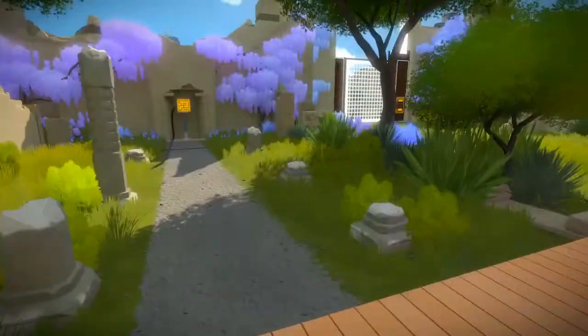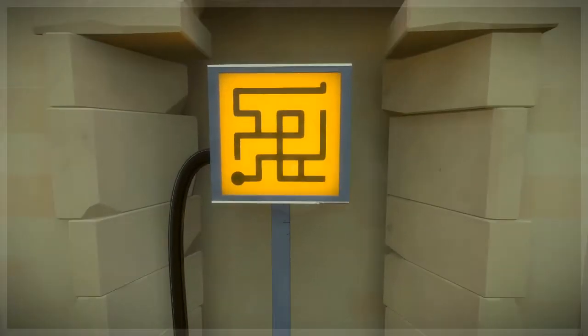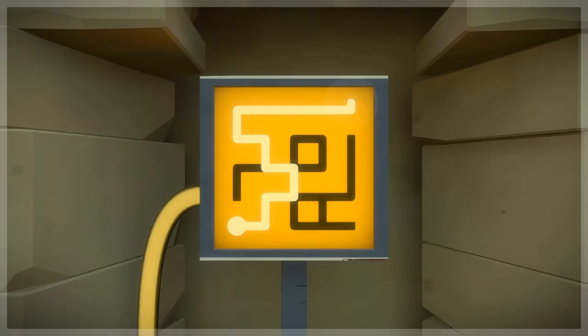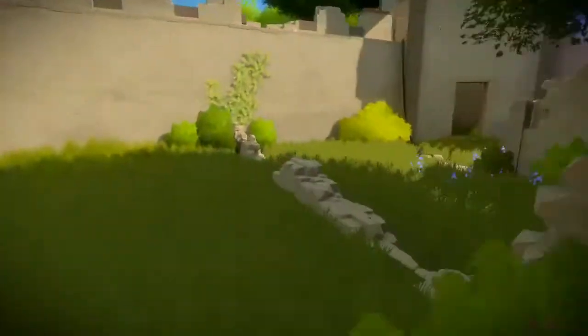The Witness is a portal tier IQ test. There are these screens lying around, and solving the screens' tests will open doors, activate elevators, or extend bridges. Most of what you'll be doing will be drawing continuous lines on grids of varying sizes. Otherwise, the game is a walking simulator.